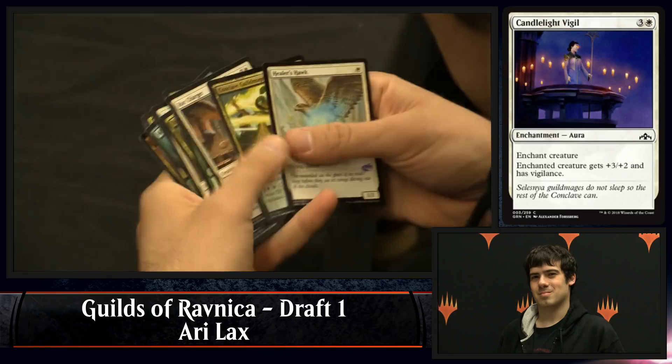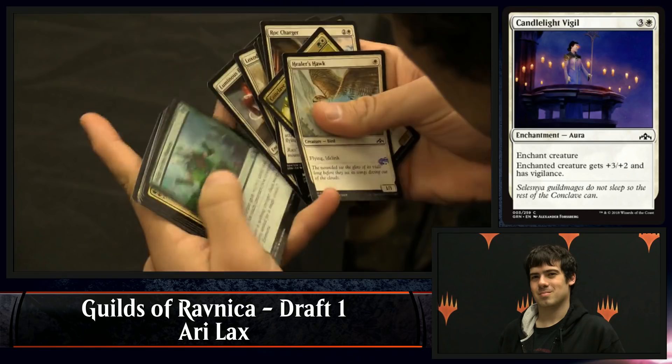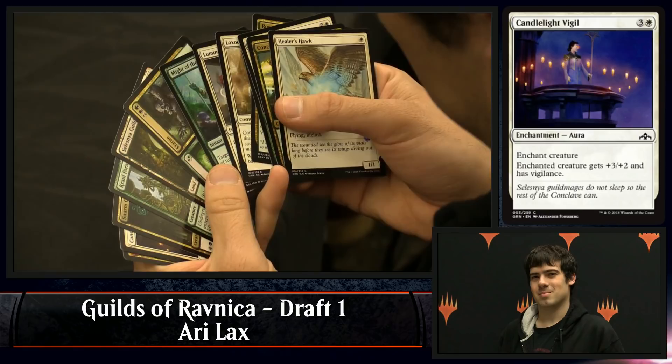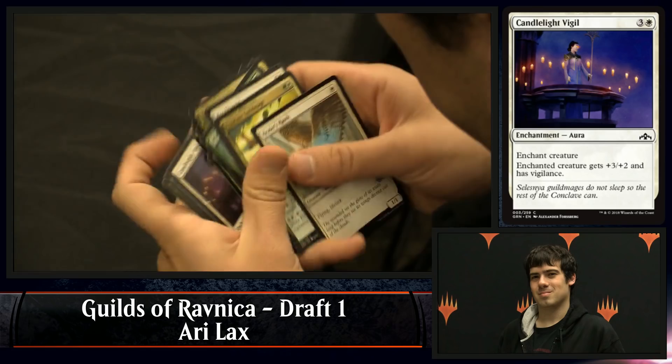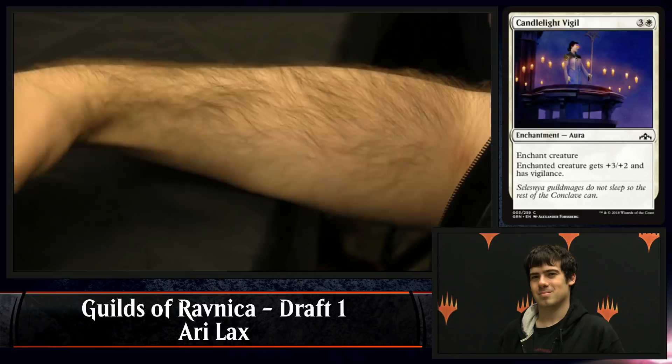Nothing wrong with stealing a pick or two from Golgari, especially a card as powerful as Statue or even a Guildmage. The most successful Golgari decks just happen to be decks that are piles of good cards — you have a lot of Deadweights, a lot of Deadly Visits, good green creatures. You're winning on card power level more than you're winning on synergy, whereas a lot of these other guilds get to really push their synergies much harder. The ways to fill your graveyard are very plentiful in constructed, but in limited it can be hard to balance all of that with the rest of your deck and still survive on key turns.